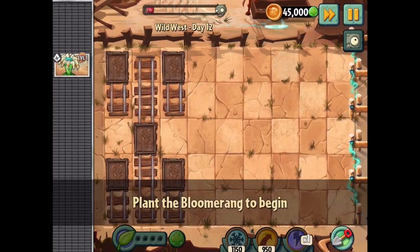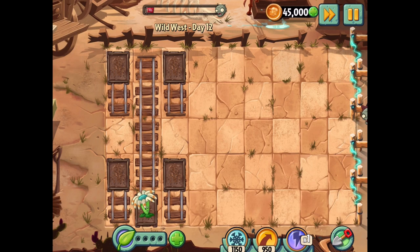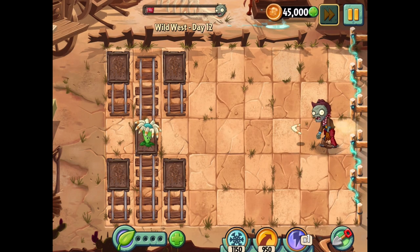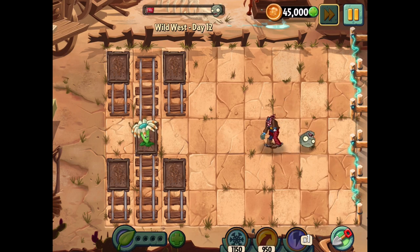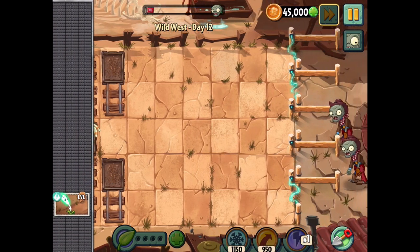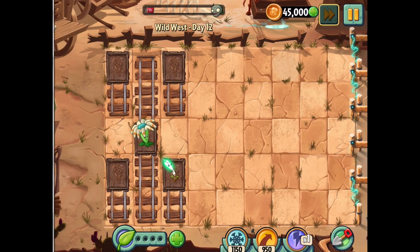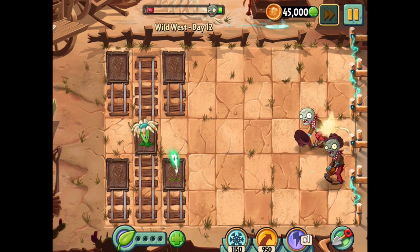Plant the bloomerang to begin. So this one's just something with the bloomerang. I'm going to put them in the center lane so we can move them all over the place. There's only certain places it can pop up for now. There's no lawnmower here to save us, so if things get nasty it might be a bit of a problem. Now we get a lightning reed — I should be able to put him here and he should be able to reach both of them. He actually goes for the one in the center and bounces between both of them. That's pretty cool.